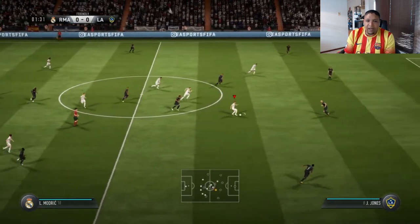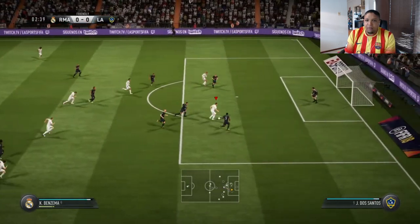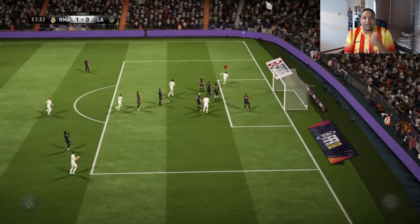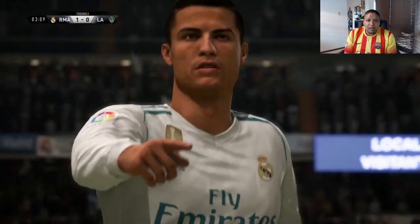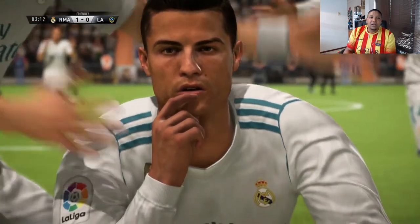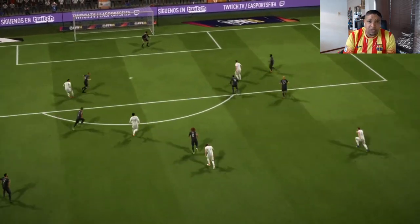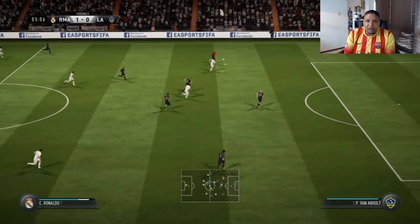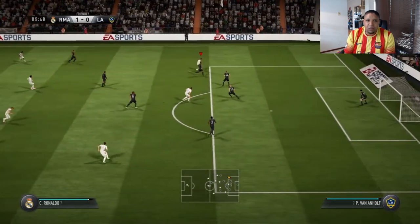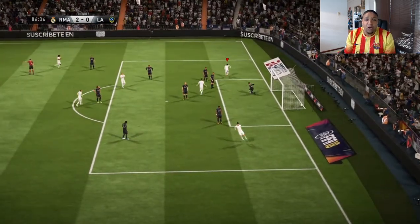Benzema — tap in! Get in, son. Cristiano Ronaldo scores! Look at that pose. You can actually get the two-man kickoff — I'm not sure if it's a glitch or they need to patch it — by pressing the L2 button on PlayStation. I'll actually try it if I get another kickoff. Ronaldo — what a goal! I think this might be on beginner because I'm just running through the team so easily. I didn't even check the difficulty before I started.